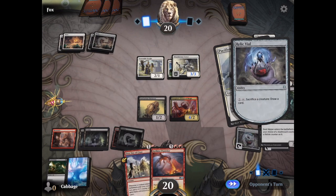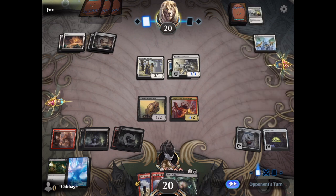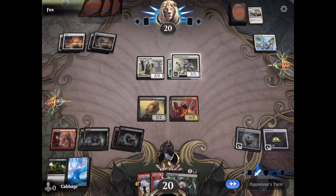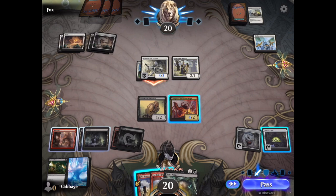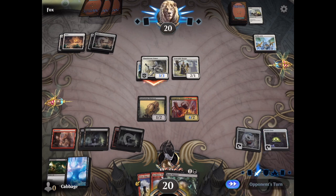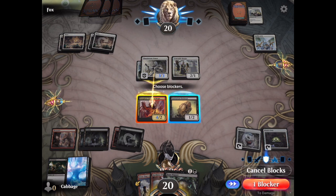So my rat is going to be targeted by an effect. We'll sacrifice it instead and draw a card from the Relic Vial. If I didn't have the mana available, I would have used the Witch's Oven and gotten some food instead. You can sacrifice food tokens in order to gain life. There are other cards that get benefits from using food, but I don't have any of those in this deck, so we'll just use it for the life.